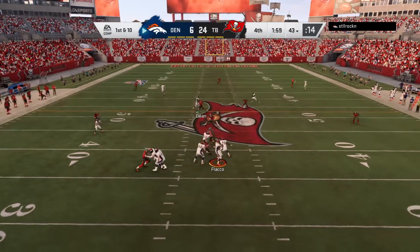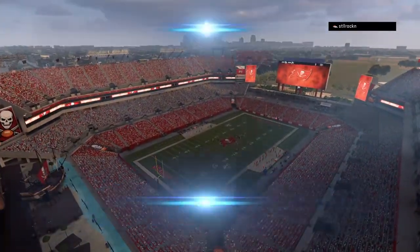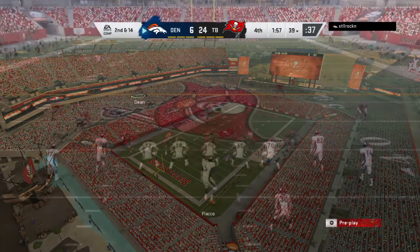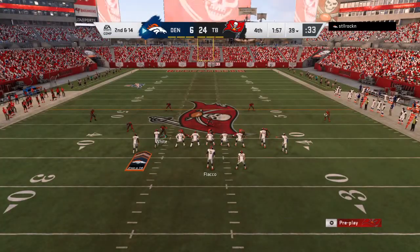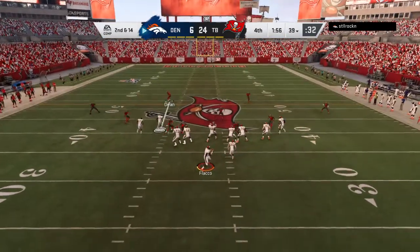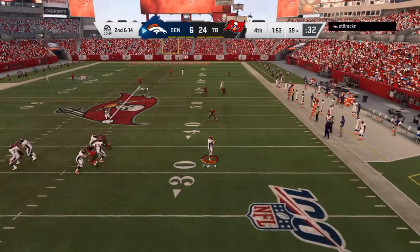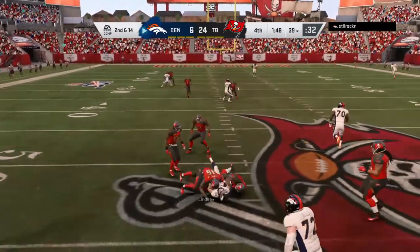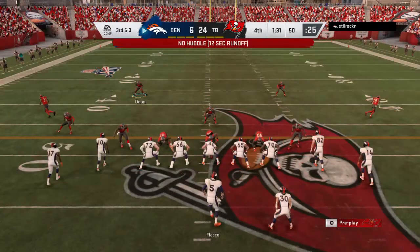First and 10, and Flacco looking to throw. The Buccaneer pressure too much — down he goes. Down under two minutes to go in this football game. So it's Bronco football as we get your reset here — they're looking at second down now as they search for a consolation score. Flushed out right, a little checkdown to Lindsey — they get 11 back on that one. It leads to third down.